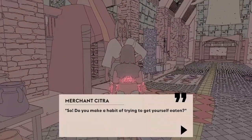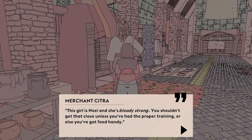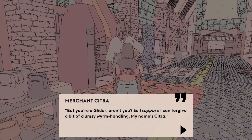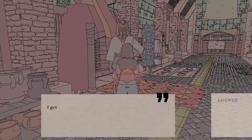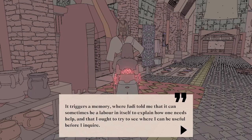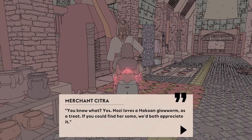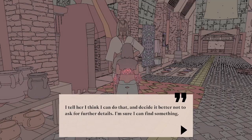'Do you make a habit of trying to get yourself eaten?' What was that? Well, it's a worm — this girl is Nozzy and she's bloody strong. You shouldn't get that close unless you've had the proper training, or else you've got food handy. But you're a glider, so I suppose I can forgive you a bit of clumsy worm handling. My name's Citra. I tell her I'm Sable, and she offers a quick compliment to my name, which almost soothes the embarrassment burning through my ears. She asks what's brought me here — I get the sense that if Citra were an animal herself, her fur might have bristled at my question. But: 'Do I need help? You know what — yes. Nozzy loves a Hakkoan glowworm as a treat. If you could find us some, we'd both appreciate it.' Glowworms: zero of five.